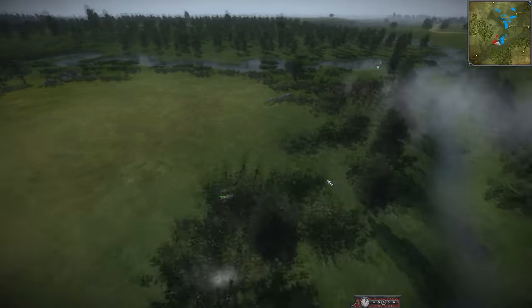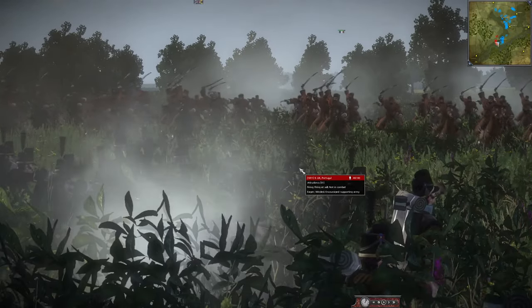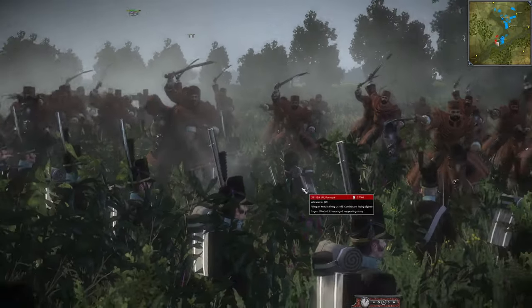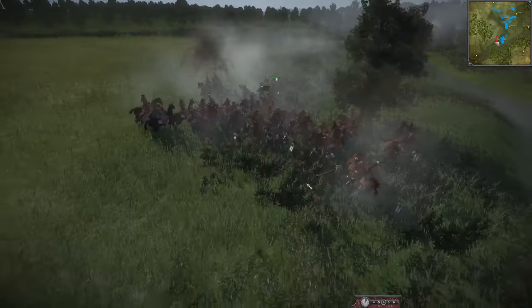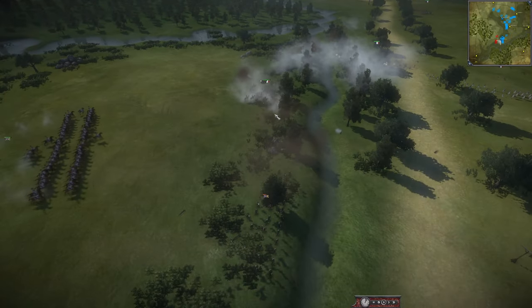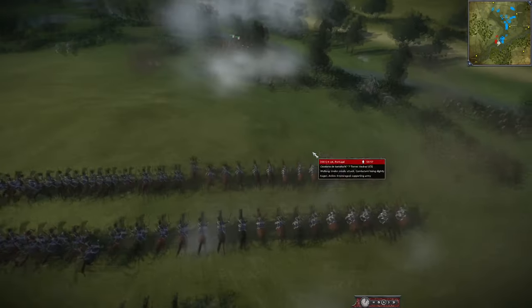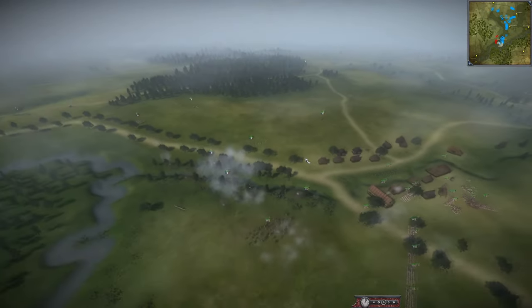Here we go - we got the cavalry charging. These poor skirmishers are definitely going to die here. The first clash has Egypt and France pushing forward here. These cav are going to be a little too slow - they're C5s. They're going to fall back.